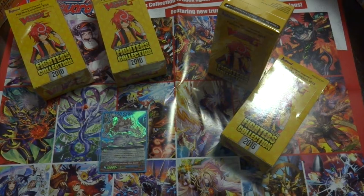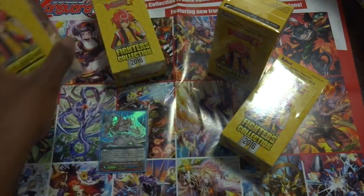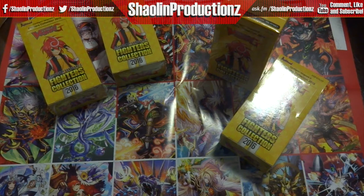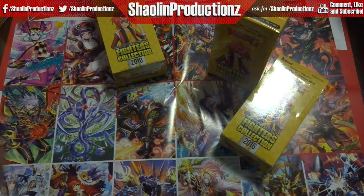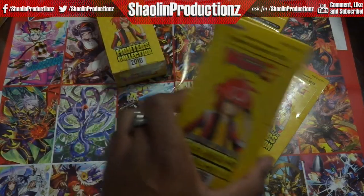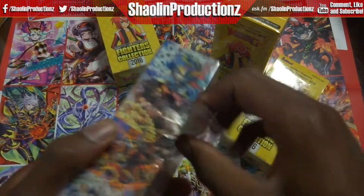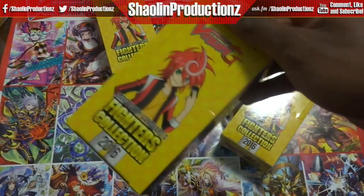Hey Shell and Faithfuls, it's the King Jordan with JC Kalange, and guess what — we're opening Fighters Collection 2016! That's right, fighters collection. We've got all the baddest of the bad cards here, and we're introducing the G Guardians generation. I'm so hyped for that — 16 G Zone starts with this box, and it's going down!